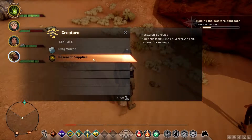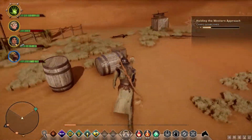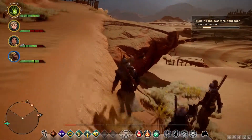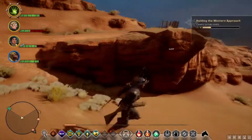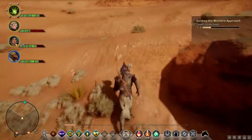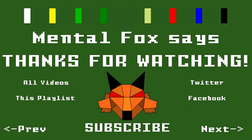Ring Velvet Research Supplies. Nothing over here. Loot — where's this loot that's just hovering? Looks like it's in the rock. I think it is. We'll see you next episode.